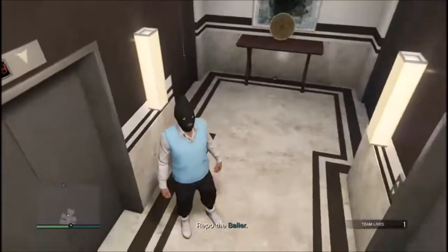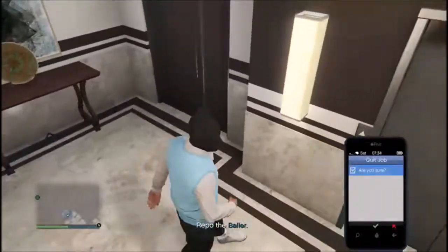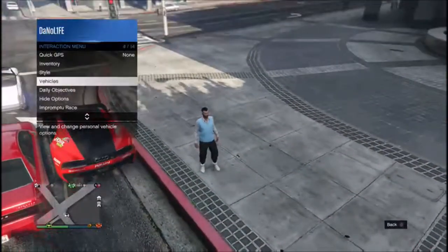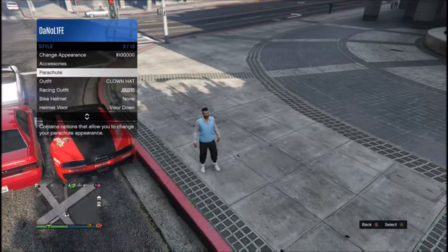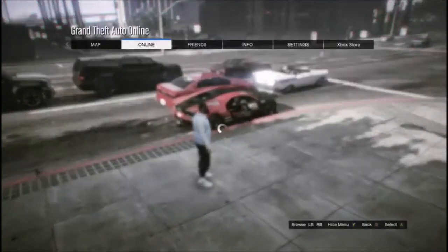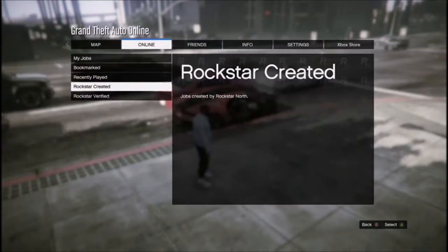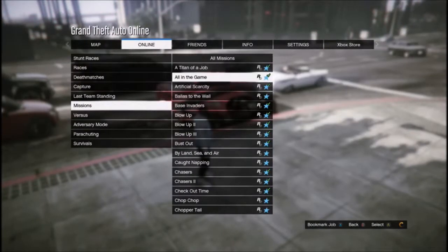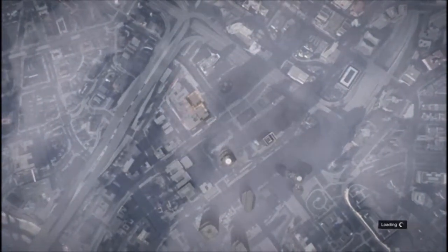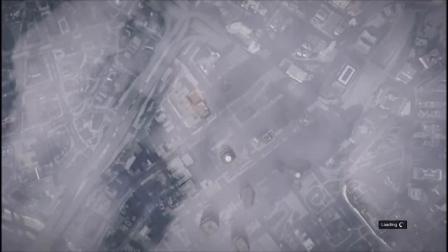If you start it up and your character still has the white t-shirt on, go ahead and quit the job. After you load back in, re-equip the outfit and start the job back up. Keep doing this until it works — it normally works on the second try.